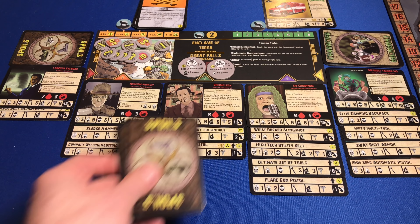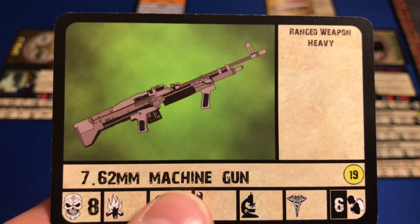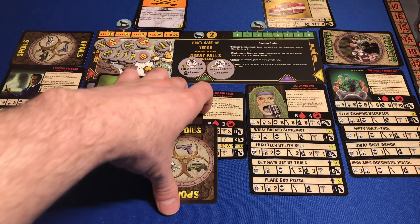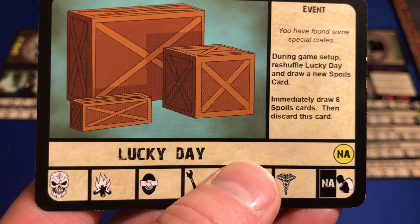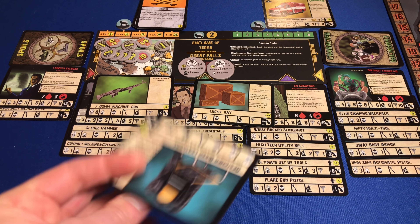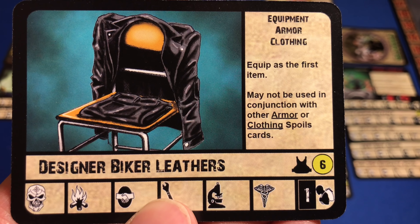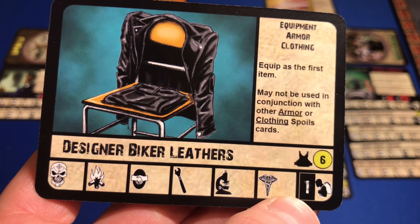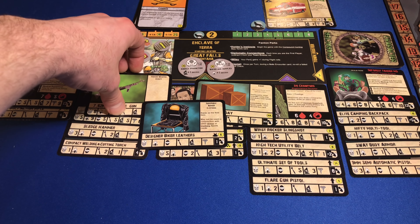Our next phase is the auction house phase — we get to choose if we want to buy up to two of three spoils cards. We got another gun, a 7.26 millimeter machine gun for 19. We also have an awesome laser pistol. Then there's Lucky Day — you found some special crates during game setup. Reshuffle Lucky Day. Immediately draw six spoils cards, then discard this card. We might buy that. The last card is designer biker leathers — equip as the first item, may not be used with other armor or clothing spoils cards. We're going to think about this — we're not going to buy the gun.